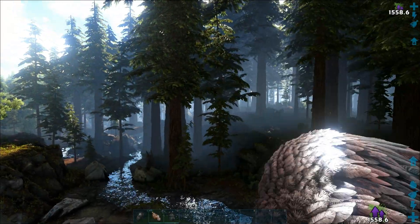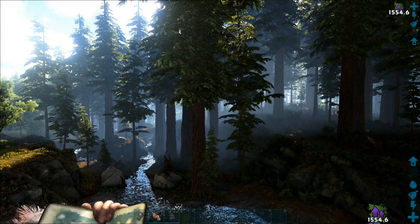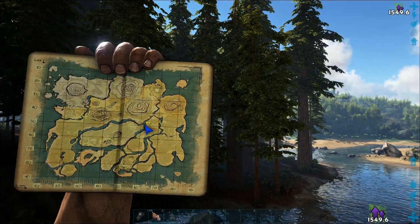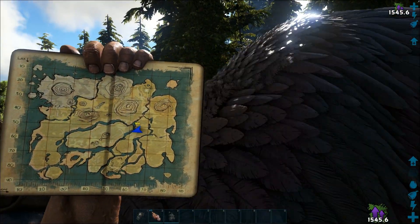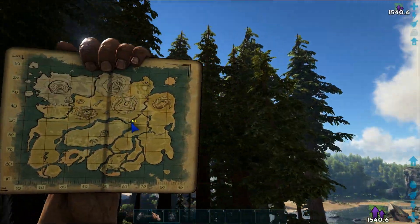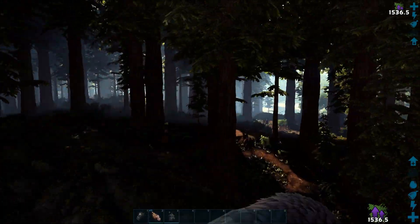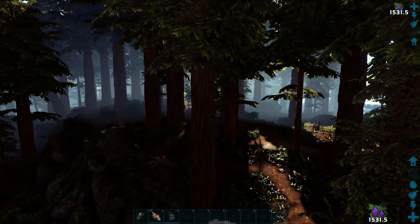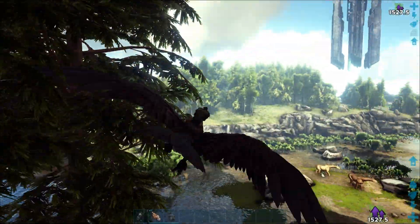Hello everyone and welcome back to another video. Today we're going to show you another batch of the explorer notes on the island. Last time we covered the mountain north of us, but this time we're going to take the redwood forest. Even though the redwood is a huge part of the map, it's actually not that many notes — I think it's 11 notes in total, not counting the caves, so this won't be that long of a video. So without further ado, let's start.